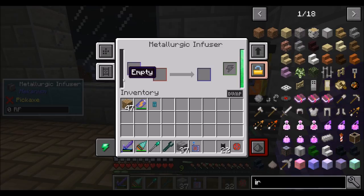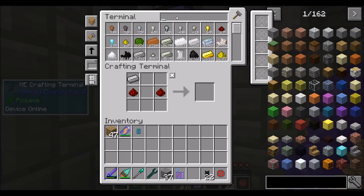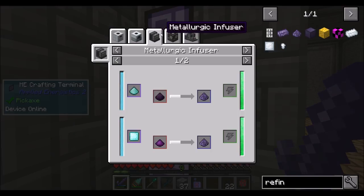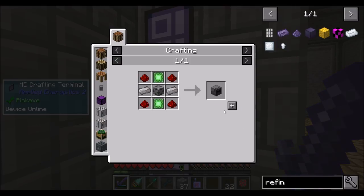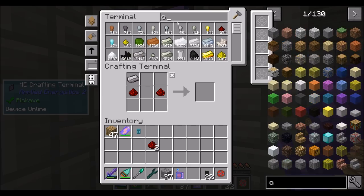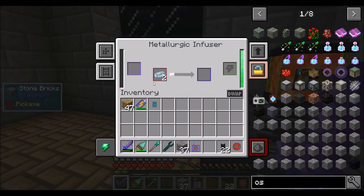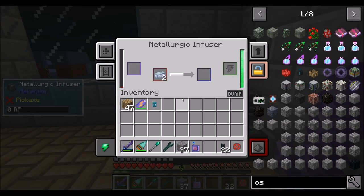Refined obsidian dust is here. The metallurgic infuser is what we've just got. We're probably going to need multiple metallurgic infusers, or we need to be extremely careful about how much stuff we put in there. If I wanted to get a compressed diamond, we'd need an enrichment chamber, so we're going to want two of these — which is redstone and osmium. Today on Direwolf's channel we learned how Mekanism works. It stored 20 redstone in there, and then putting the osmium in is when it does the work.